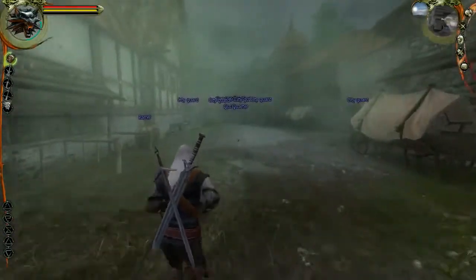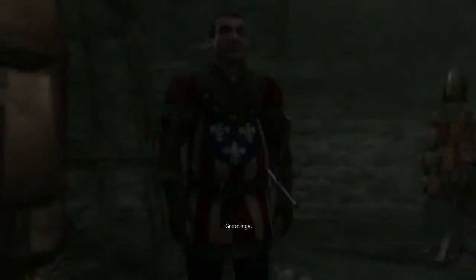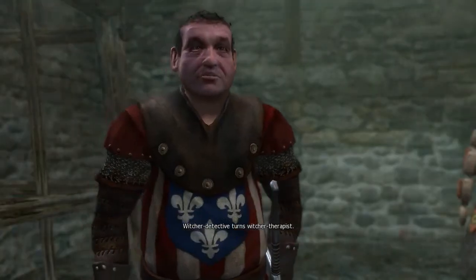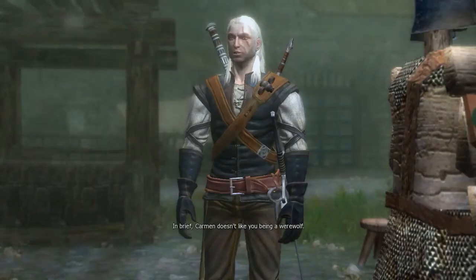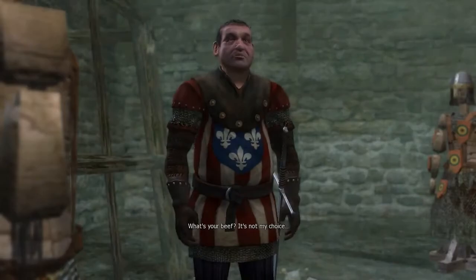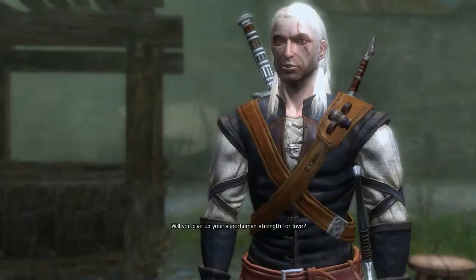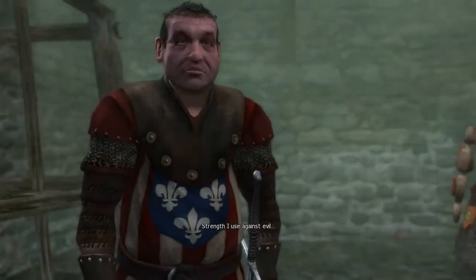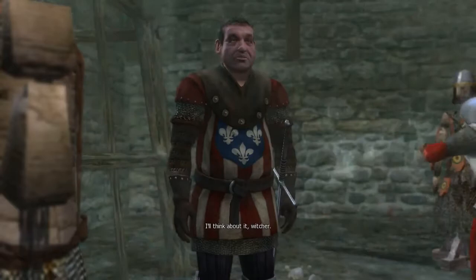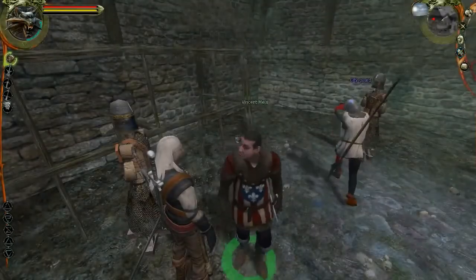Vincent! I was about to say he isn't here — he disappeared. What's up? Carmen asked me to see you. Witcher detective turns Witcher therapist. In brief, Carmen doesn't like you being a werewolf. What's your beef? It's not my choice. I can lift the curse, but you must desire it. You want to be with Carmen? Will you give up your superhuman strength for love? Strength I use against evil — strength that will one day consume you. You still have a choice. I'll think about it, Witcher. Love can move mountains, but it must be true. Well, we spoke with him.